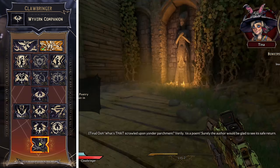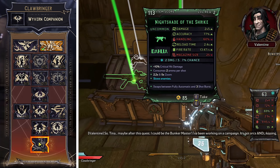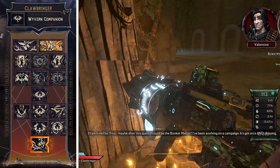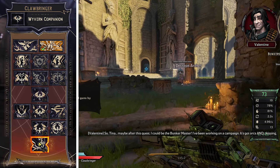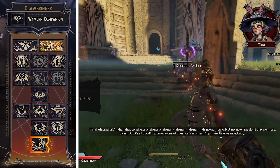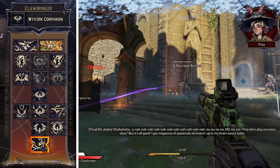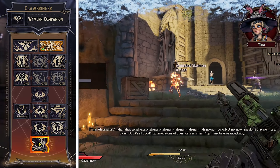Then we're going to put one more point into the Clawbringer skill tree, which is Storm Smite. Whenever the Fate Maker activates their action skill they call down elemental bolts that deal fire damage or lightning ability damage to nearby enemies. This skill does 687 damage, has 4 bolts of lightning or fire, and is on a cooldown of 25 seconds.